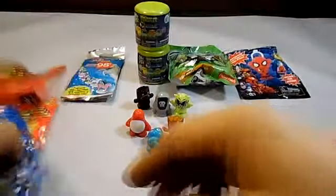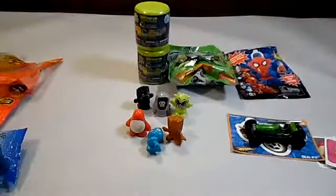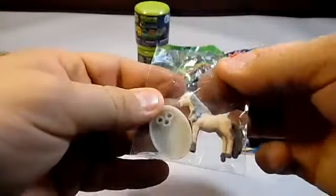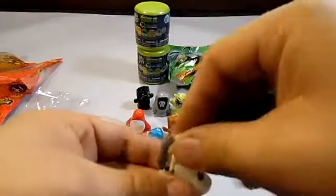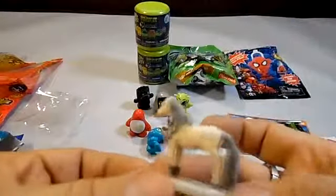Next let's open this Bella Sara miniature horse. We got a gray and white one. They do come with a stand to put them on — get it on the stand — and there is our miniature horse.